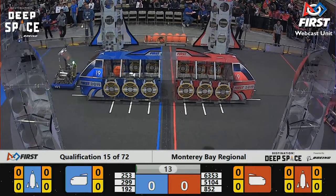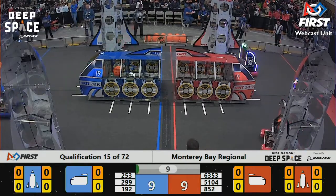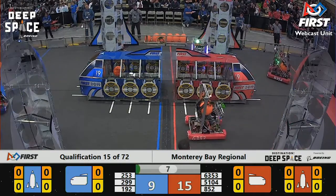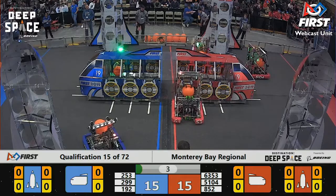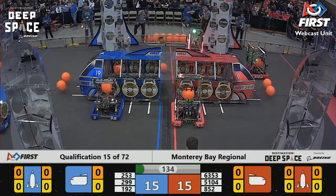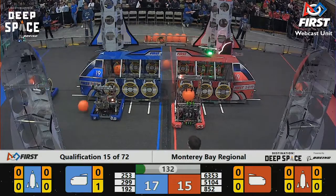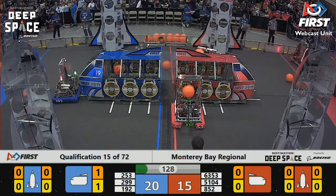We are in the sandstorm period for match number 15. We got two out of three red robots on the move and scoring, two out of three blue robots on the move. All three blue alliance robots across that habitation line — that'll score big and give an advantage for the blue at the end. Red answers and they do the same thing. We have a very close match at the end of the sandstorm period.